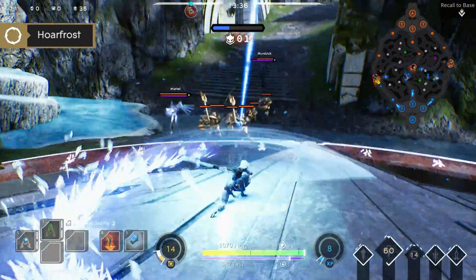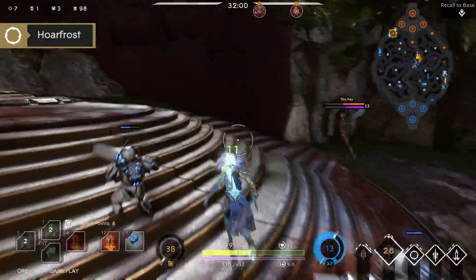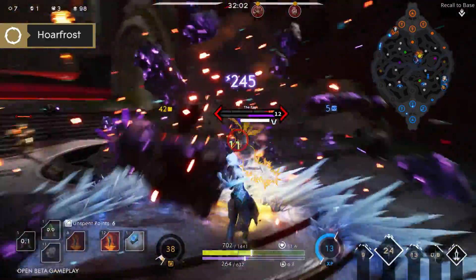Hoarfrost will create a ring of Hoarfrost around Aurora, dealing damage and rooting enemies caught in the ice. This is great for controlling areas and locking down enemies.